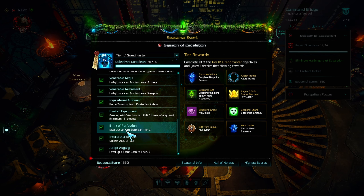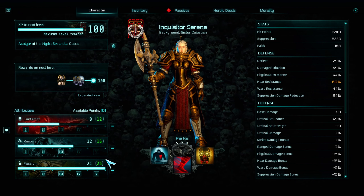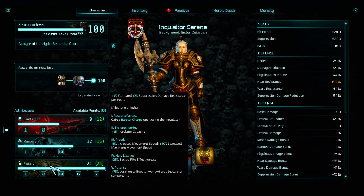For this one, just wear 5 red archaotech items. To max out an attribute bar, just put all your points into one stat. You can also get attribute rolls on your items, which will make it much easier.